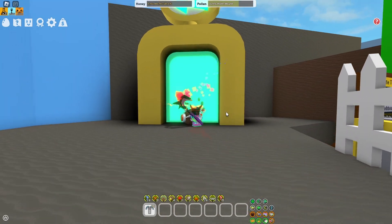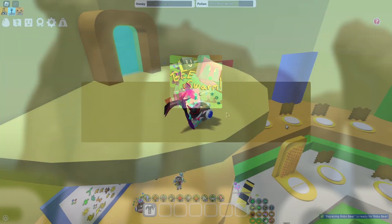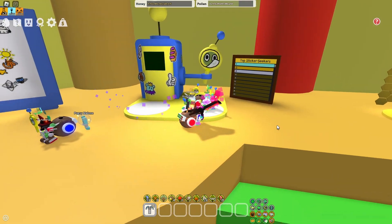The Sticker Seeker is located in Trading Plaza. Let's enter the portal and see where it's located. Right here below the portal, where you spawn when entering Trading Plaza, we got the new Sticker Seeker.